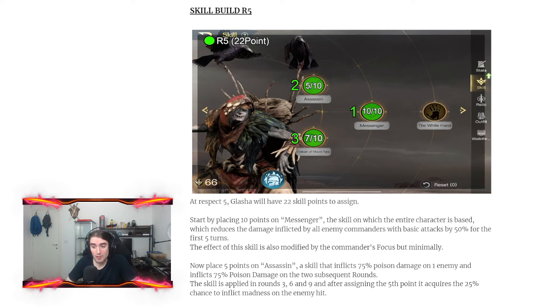For last, you want to place 7 points on Crabine on Mondfang, a skill that reduces the attack of 3 enemy formations by 14 for the first 4 rounds. That's okay for reducing damage in the early game — it's not an insane skill but it's still something. At respect 5 you basically already have all you need from Glacia.